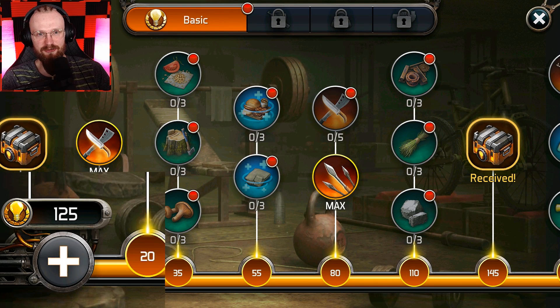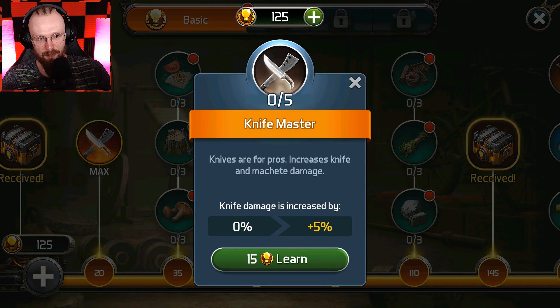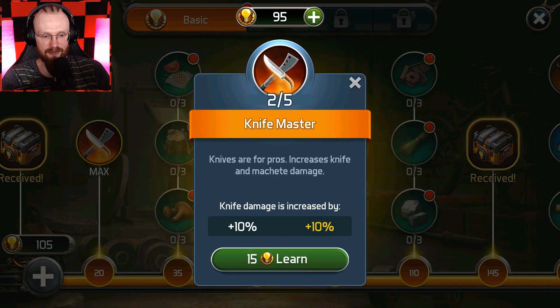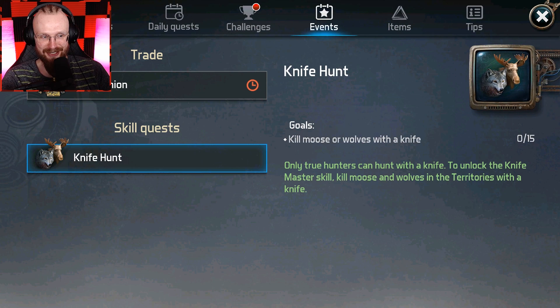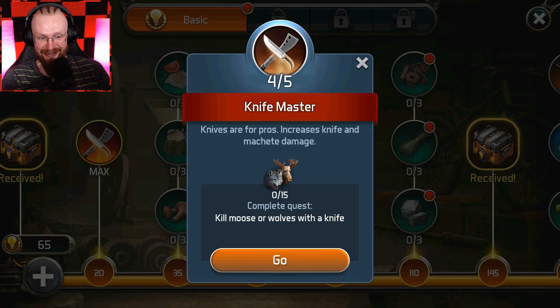It's kind of straightforward — as soon as you click on a skill, it's gonna show you what other skill you have to upgrade first. So now we're gonna upgrade knife master to level five to get that other skill. Okay — kill moves or wolves with a knife. Oh, so you have to also complete some sort of a quest! This is really cool, honestly. Kill moose or wolves with a knife — I love it.